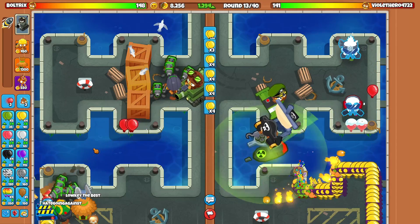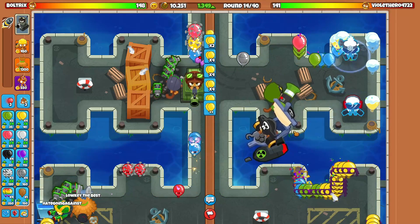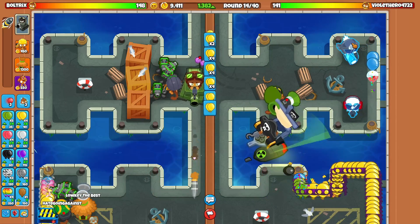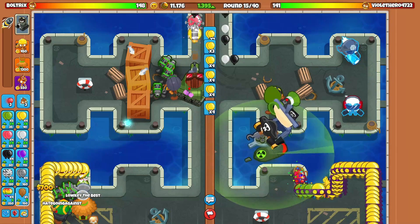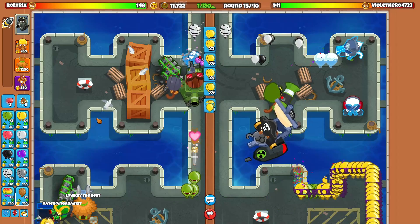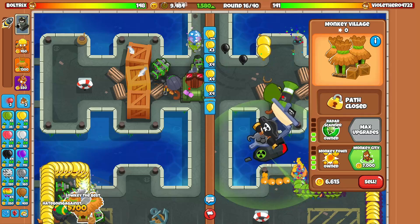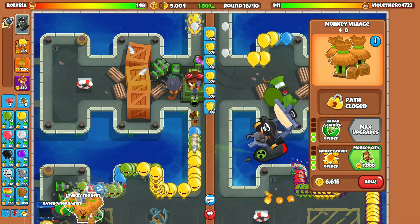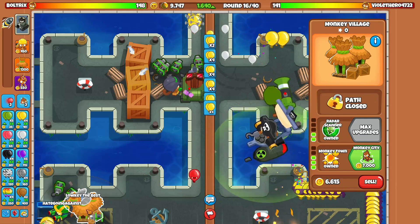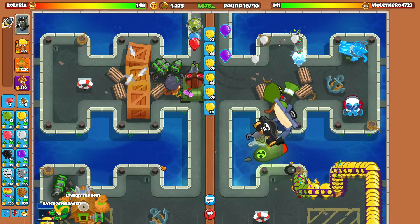As long as we maintain this life advantage during mid-game, that means Violet Hero has more reason to rush us because going into round 40 he's just gonna lose the life count. Something kind of random — with the ice there's a huge bug currently specifically with the bottom path icicle impale fifth-tier upgrade. Normally icicle impale is insanely OP, but currently there's a bug that doesn't allow it to pop camo-class balloons.